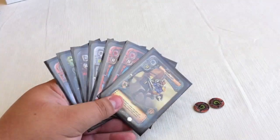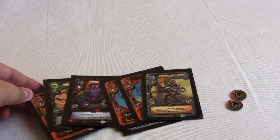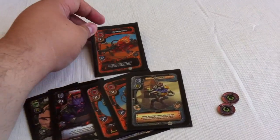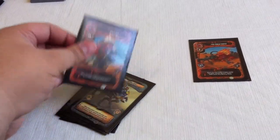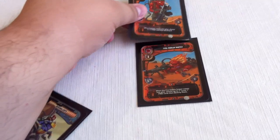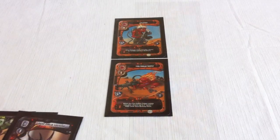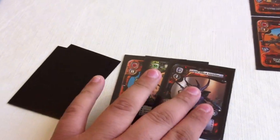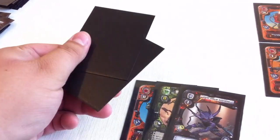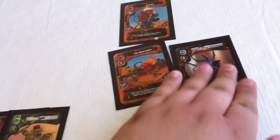The first goblin you lay down is a Bakudo, which is your level one goblin, and the first one is free to place. On your second turn, you can place a hero of the same clan as your Bakudo, or you can lay another Bakudo right next to it of the same clan at no cost. Another option is to lay a Bakudo of a different clan, but to do that you must pay a cost of two discarded cards from your hand.